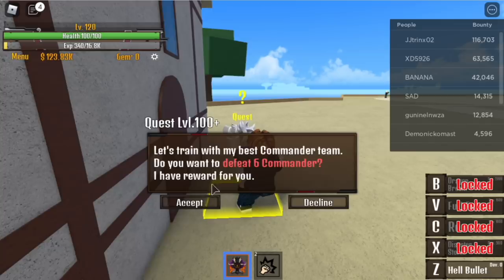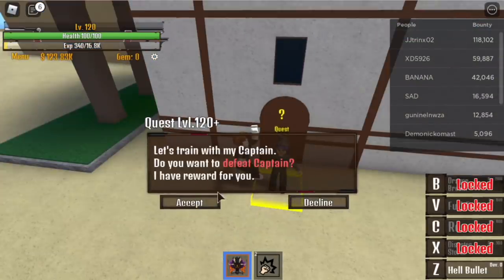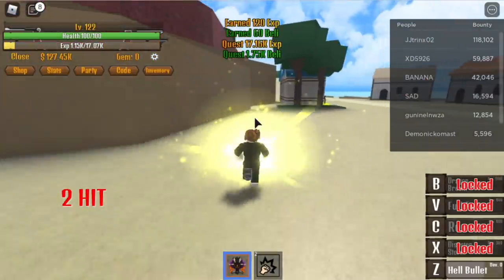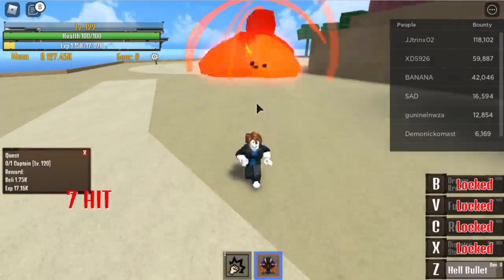If you notice, we've skipped a quest — defeat 6 Commanders — because they are so far apart and we can't lure them. Don't worry, we're level 120. We can start this island by defeating the Captain. Defeat this until you reach level 145. There may be bullies, but don't mind them. We're not here to do PvP, we don't have bounty yet. Focus on leveling up.